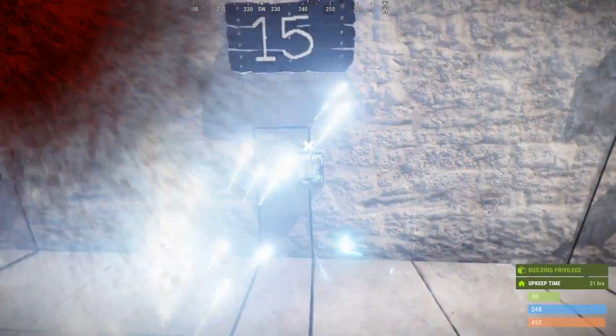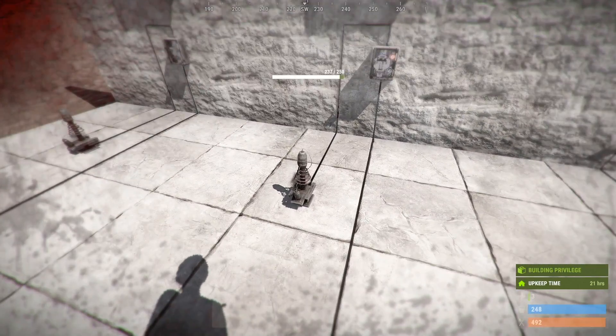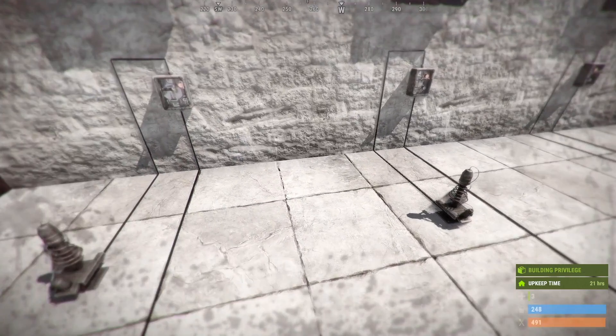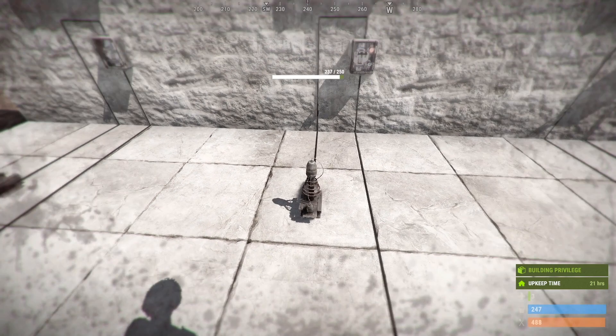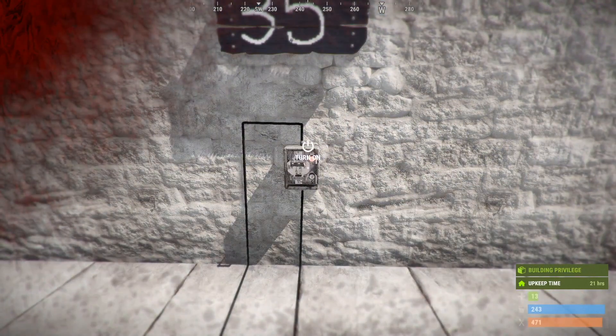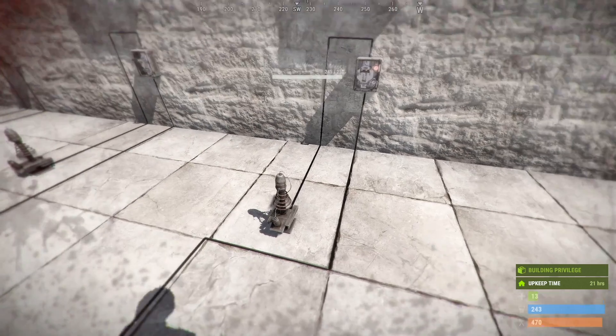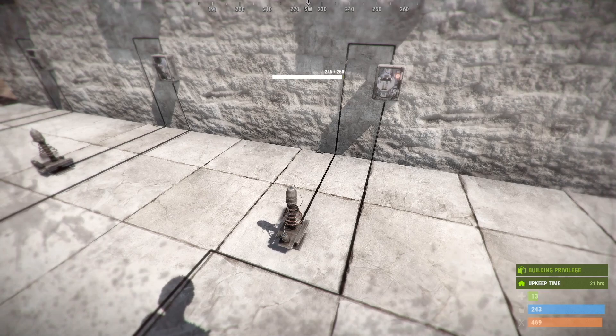So this time you can see that my health is going down much more rapidly. I'm going to stop it just before I die. You can also see the difference between them — since the Tesla coil was running for a shorter period of time, this one has taken less damage. As far as my testing goes, it's not taking damage based on the more electricity going through it; it's just taking damage based on the amount of time it's actually running.